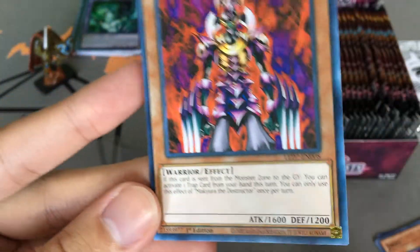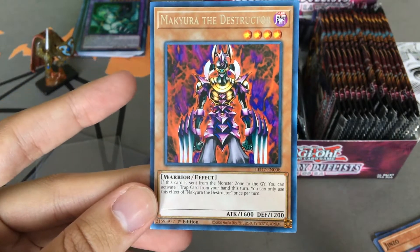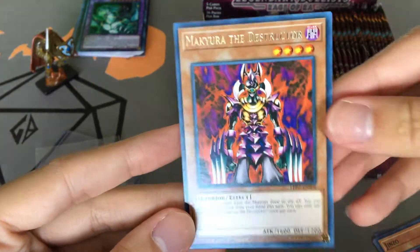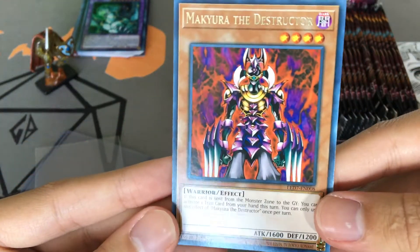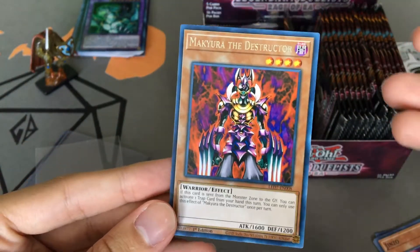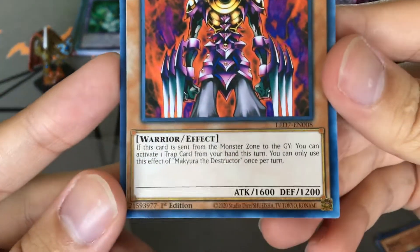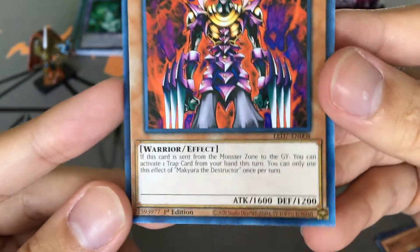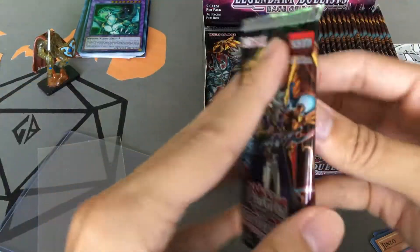And Machura the Destructor — this is called an Erada, spelled E-R-A-D-A. When this card was first released it had a different effect that was too overpowered, so it was banned. Now they've remade it with a different effect and it's tournament legal again. Not a bad first start at all.